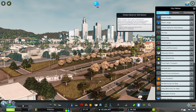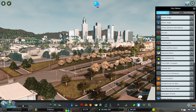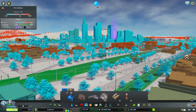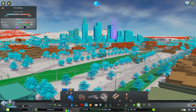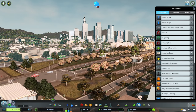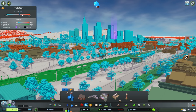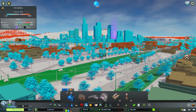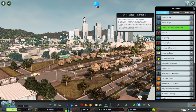Next up we have smoke detector distribution, which will significantly reduce the risk of fire at a cost of five dollars per building. Palavin currently has a 57% fire hazard risk. Of course, if you're not playing with fires on, this policy is totally useless — check your gameplay settings. If we activate this policy, with the game on three speed the hazard will drop to about 55. So if you're having severe problems with fires, this can be helpful, otherwise it's not massively useful.